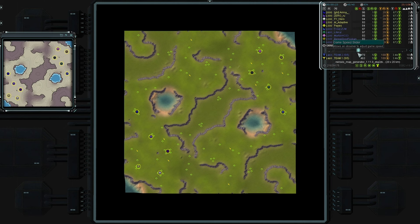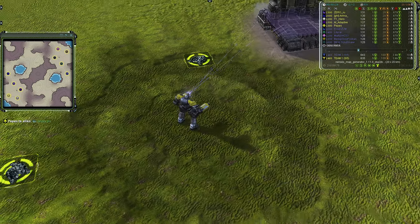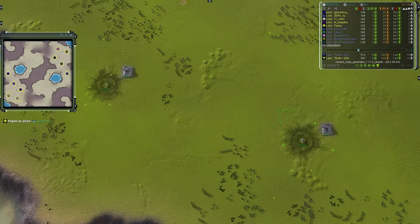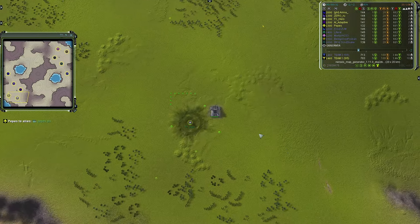I'm going to slow down to negative two so we have enough time to cover the early action. Starting with the rear guard air slot for team one: Pep is going first, lands as UEF, rated 1300, in pac-man yellow. To his east in snow white, we have T1 Hero going first land as UEF, rated 1200. In regal purple, AI Adaptive going first land as UEF, rated 1500.